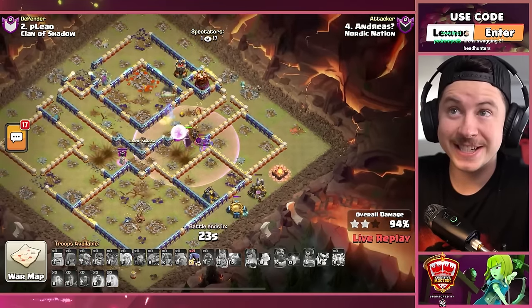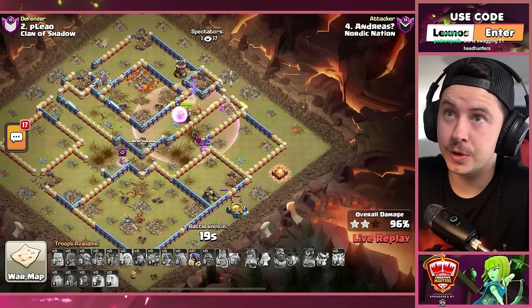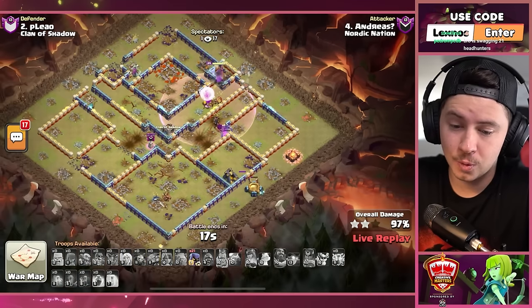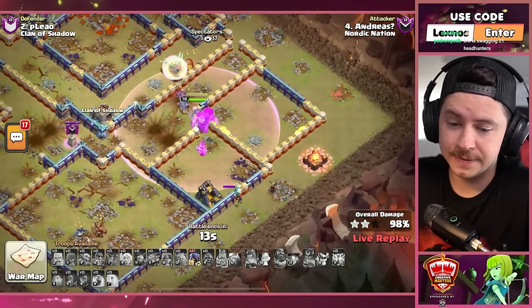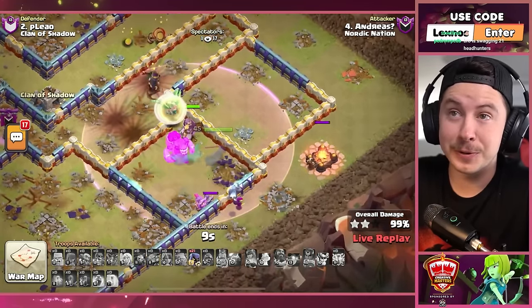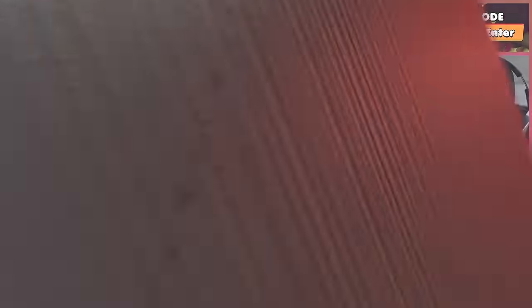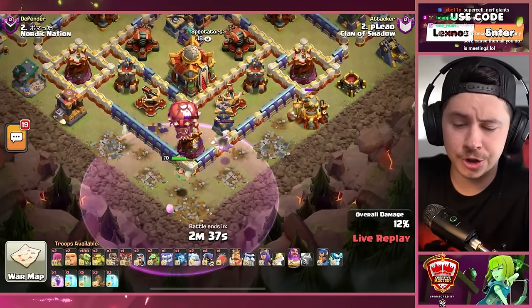He's gonna be able to swag 21 headhunters — wow! RC and warden live to tell the tale at full health with just a few seconds to spare. GG. P Castro now with a warden on air with a rage gym.